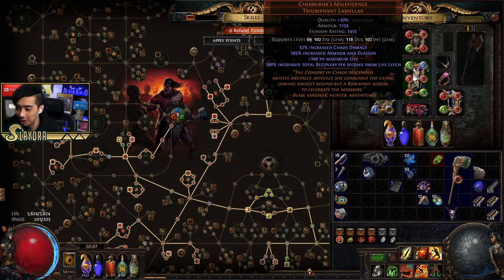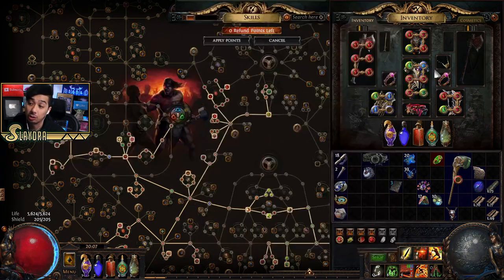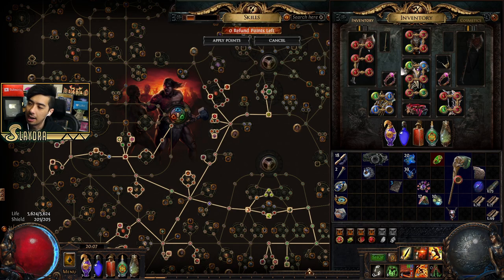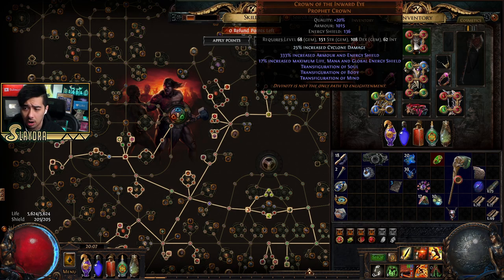I actually have a Kalem's Heart, which is another item I'll recommend. It grants a massive amount of life but has no sockets. Once I get my main chest to sixth link and can scale fire damage, Kalem's will be okay to swap for some extra bonus damage. I'm running Crown of the Inward Eye right now — I saw it for sale with increased cyclone damage and it was relatively cheap.